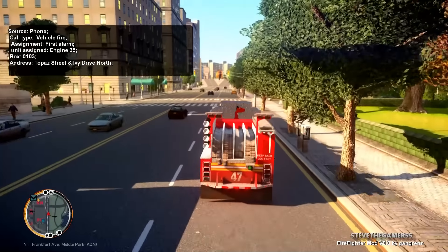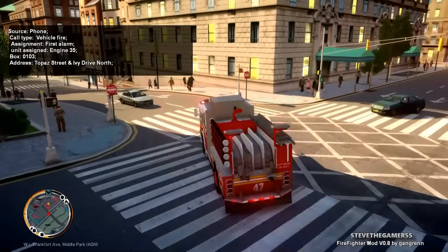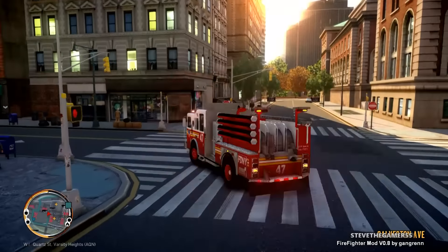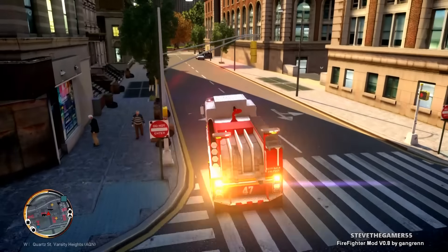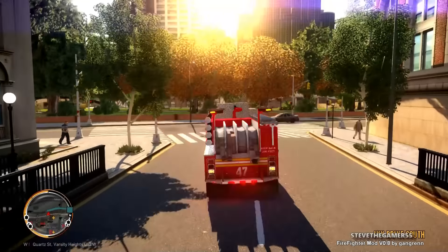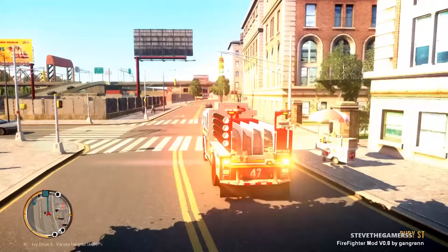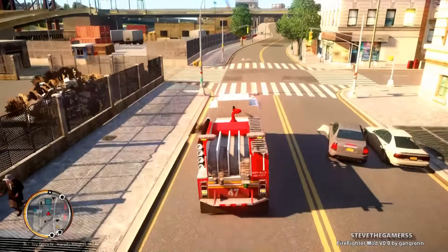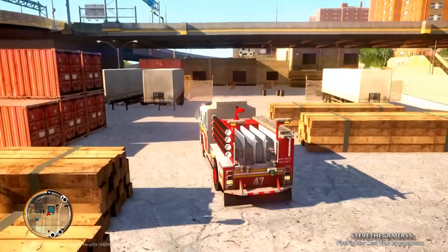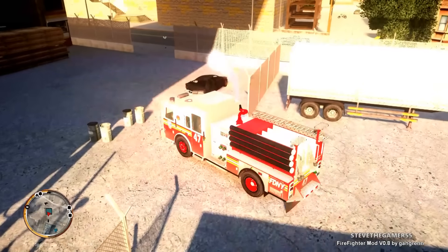We're getting an announcement — vehicle fire, first alarm, Topaz and Ivy Drive. We're gonna take the one-way to Ivy Drive North. Let's keep going on this one-way. We are heading for this vehicle fire, hopefully we can make it on time before this vehicle blows up. Sometimes they don't give us enough time — by the time we get there, that vehicle's probably fried.